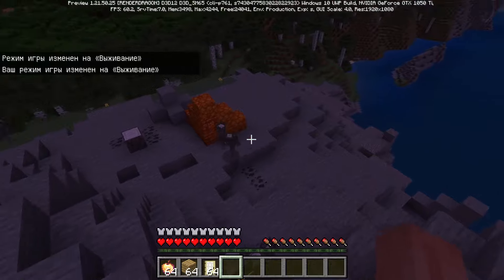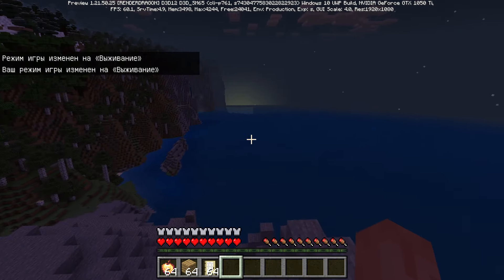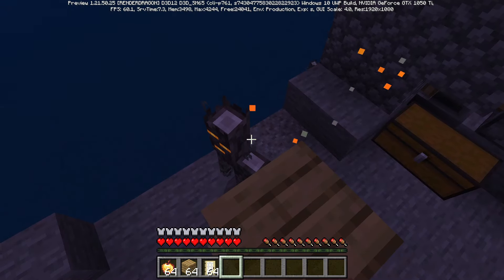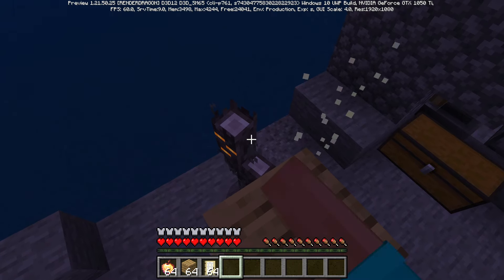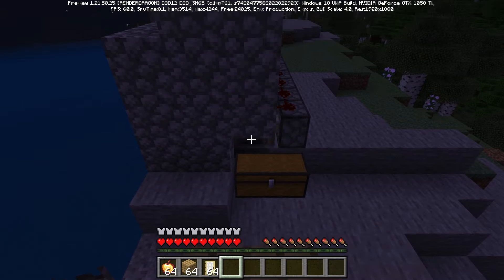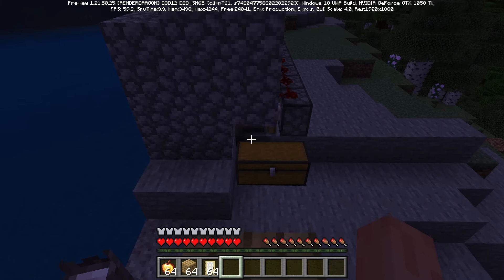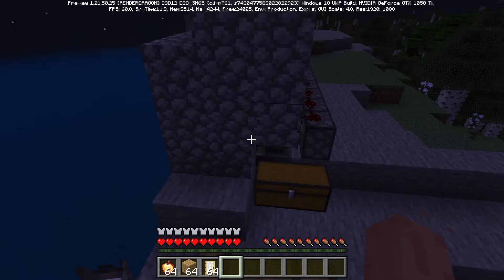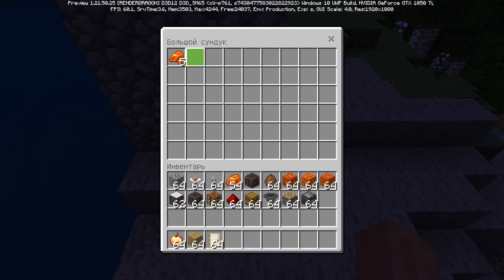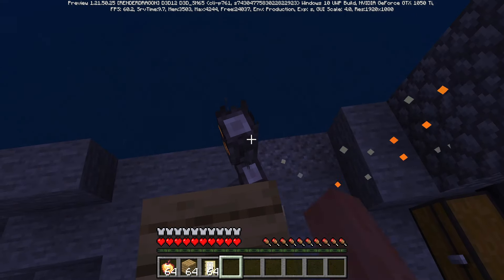I'm recording in editing mode because it was too loud in Minecraft. We can see the Creakings have spawned, and when I punch him the resin is spawning. The pistons have activated and you can see they are working automatically.